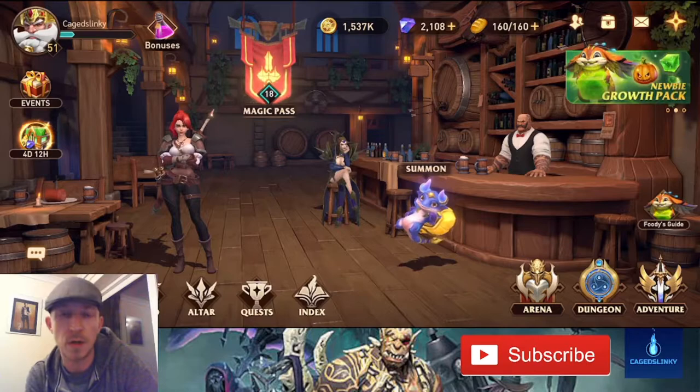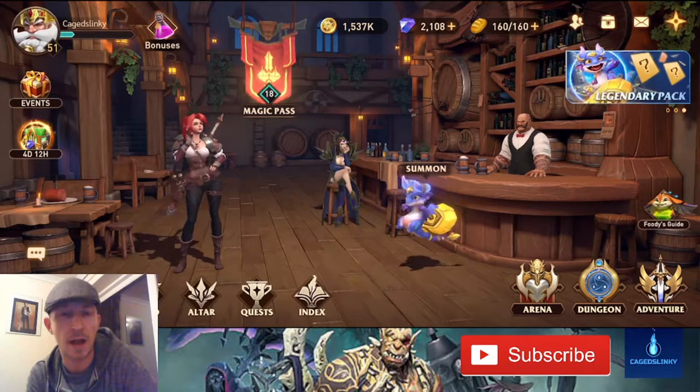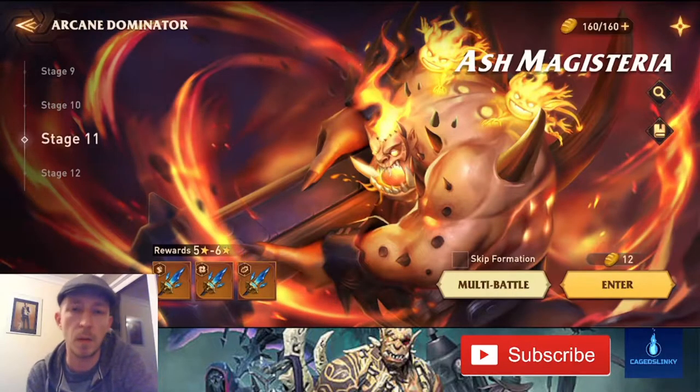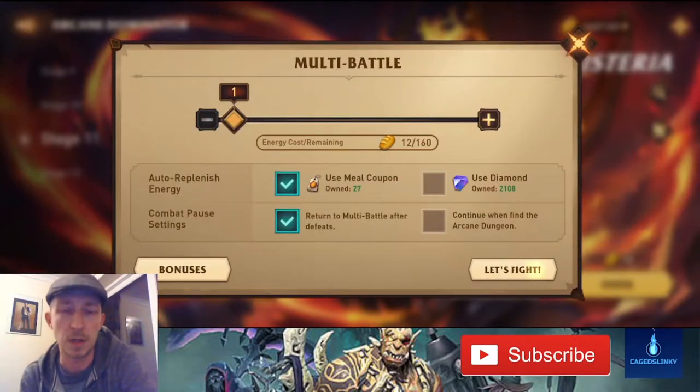Hey people, Case Link here. Today we're going to have a look at Ash Magisteria stages 11 and 12 — the quickest team I think for stage 11, and also a quick look at the team I'm using to do stage 12. Let's look at the first team we're going to put out, starting with stage 11, in a multi-battle so we can see the timings.